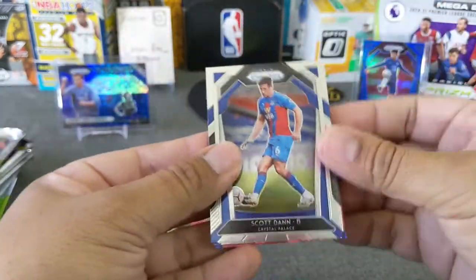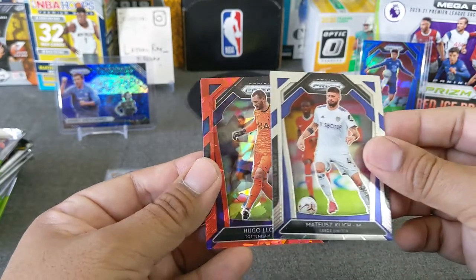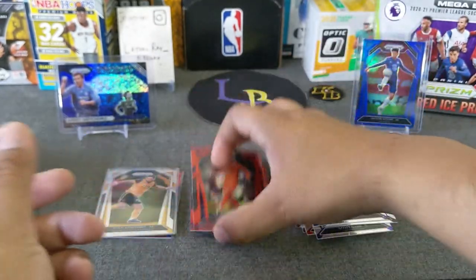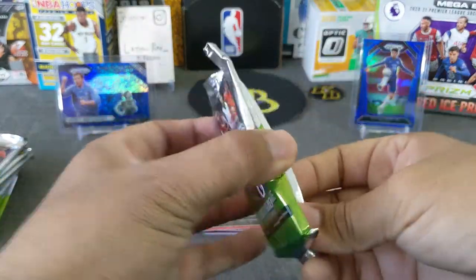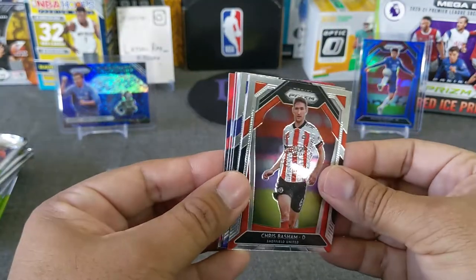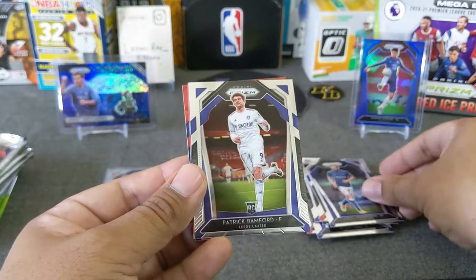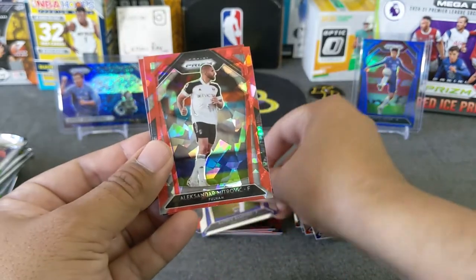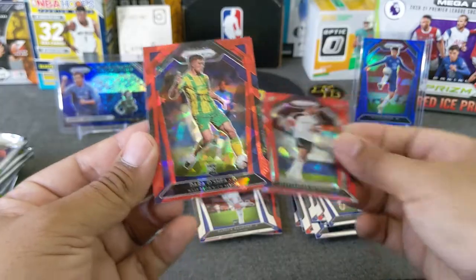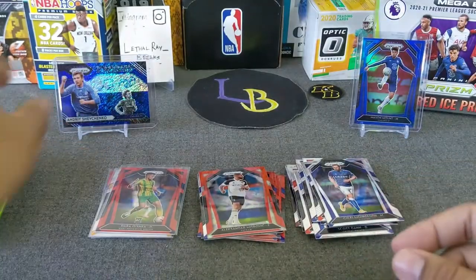Here we go. Scott Pan. Davidson Sanchez. Klitsch. Then we got Yoris. Here's a goalie — Tonaham. And Mina, defender Everton. So far nothing has popped out at me. Pack five: Basham. We got Singerson. Gilfie. Then we got Patrick Bamford. And then we got Mitrovic from Fulham. And a Dara O'Shea, defender rookie. Even though he's a rookie we will sleeve him.